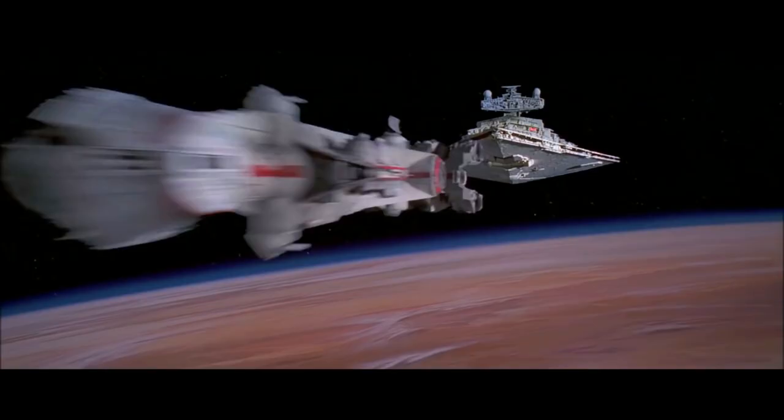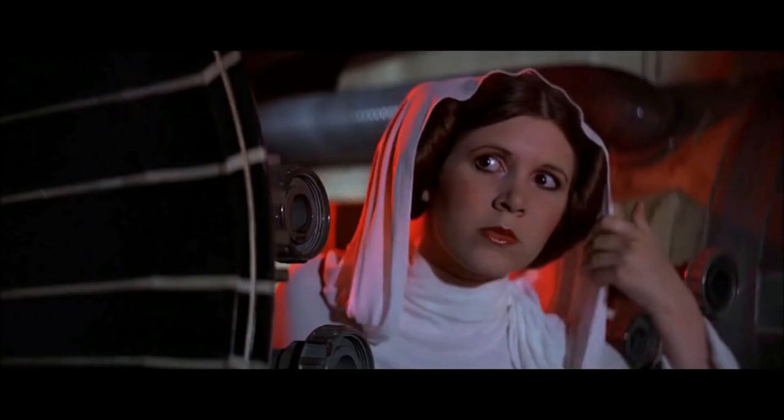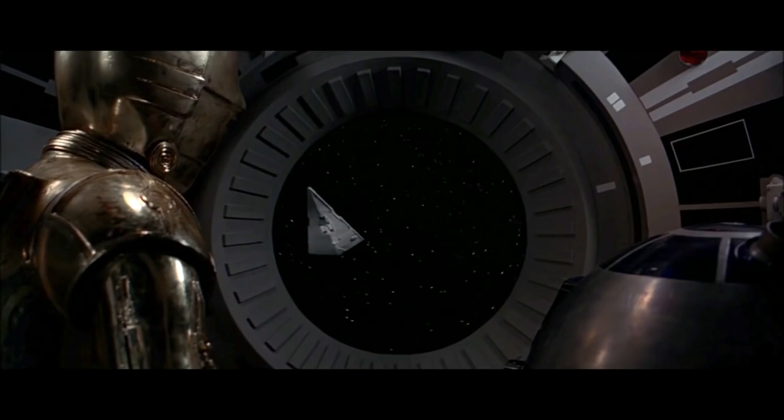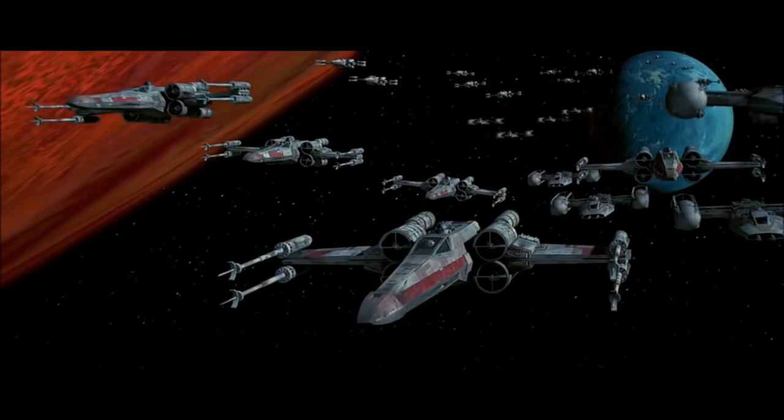Darth Vader tracked the Tantive and captured it, so Leia, in her last attempt to deliver the plans to the Rebellion, hid them in R2-D2, who was launched in an escape pod to Tatooine alongside C-3PO. And that is where Star Wars Episode IV: A New Hope begins, and eventually the Rebel Alliance scores one of the biggest victories in galactic history by destroying the Death Star.